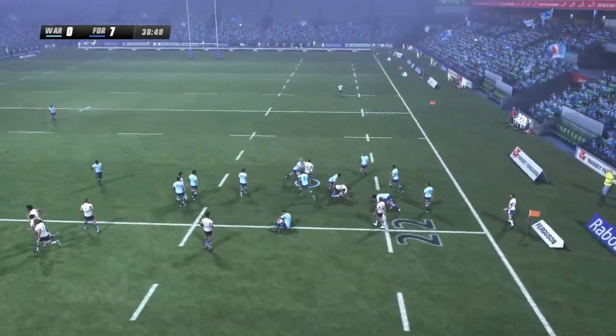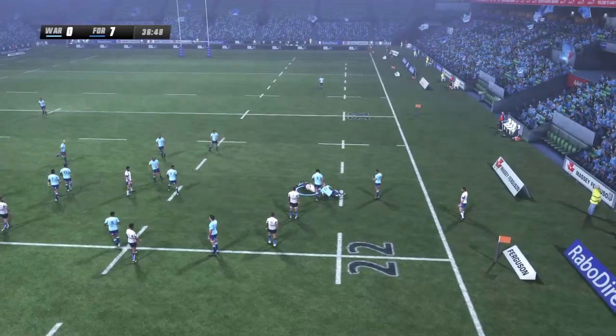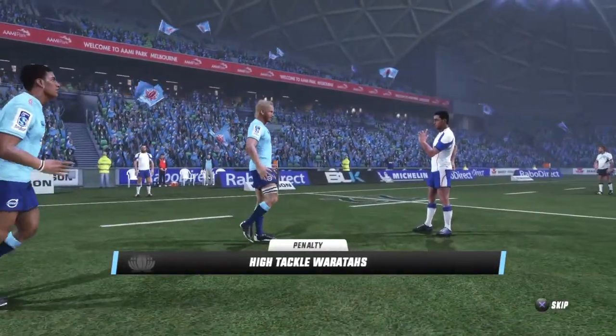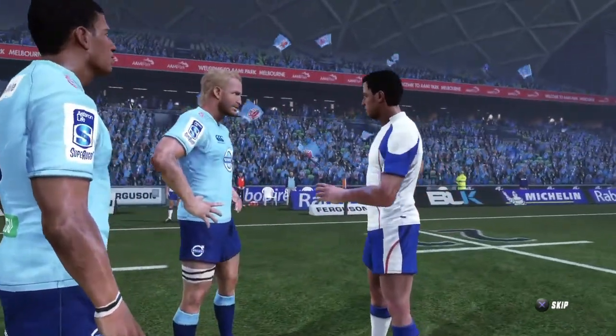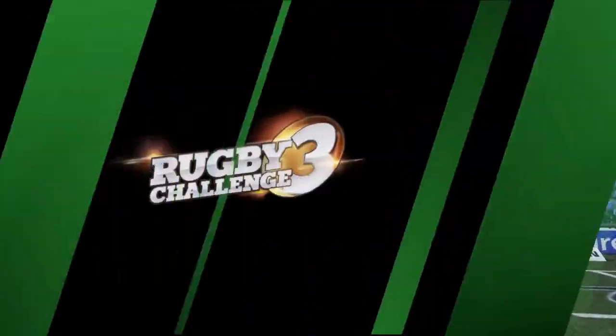Luke Moraghan — what can he do? He gets taken in a high tackle around the neck. And a penalty — he gets smacked around the neck. The ref thinks there's a yellow card here, and it is. Sent off the field.